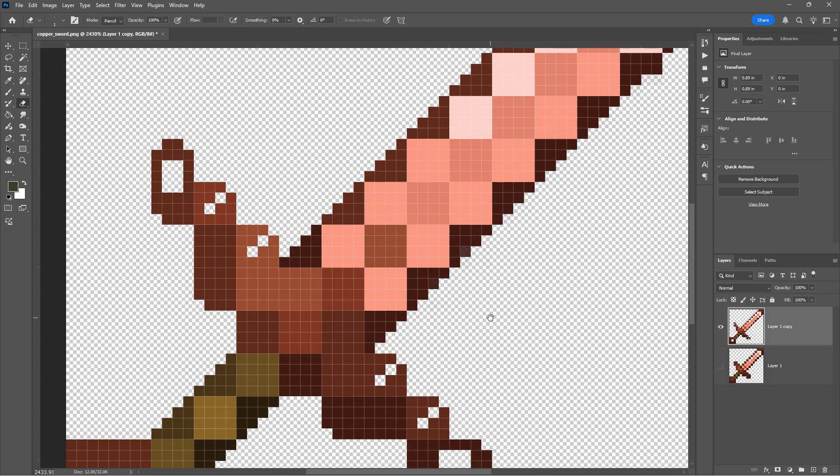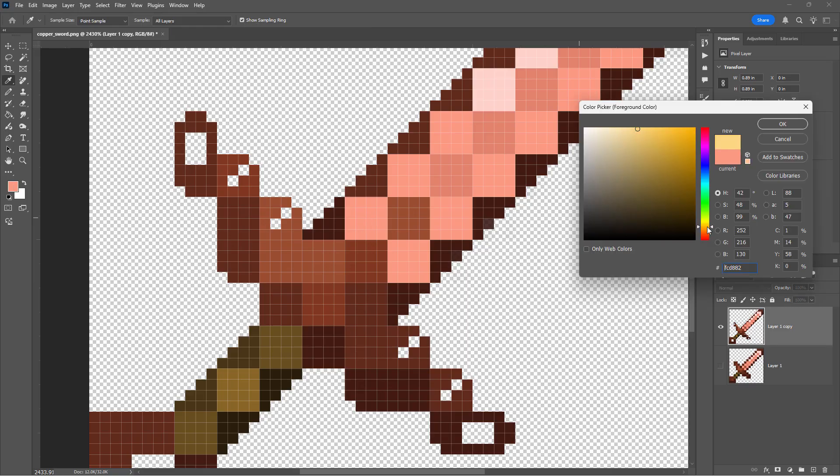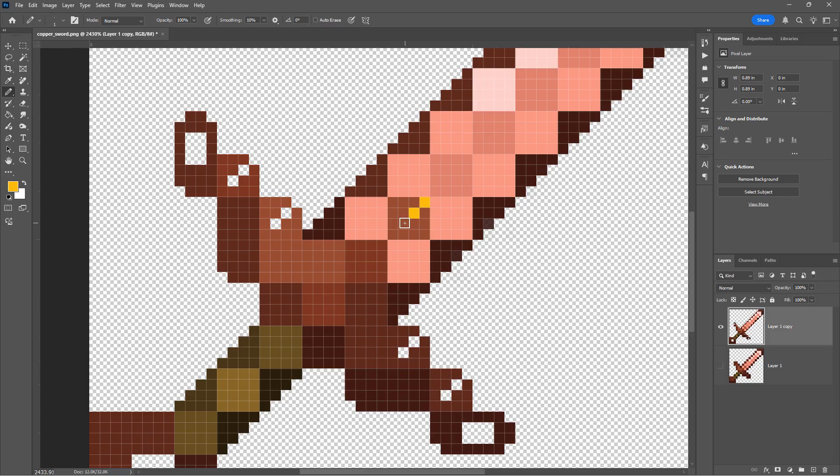If you want to paint something in, just take your pencil tool. Let's start with a basic copper color — grab that color, bring it up, and get it more of an orangey color. Then just come in and put a line right down the middle of the sword and make it that thick. I'll go ahead and finish this step off, and once it's done I'll bring the video back up again.